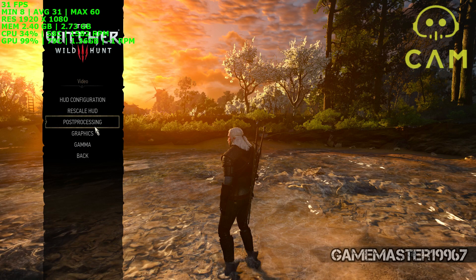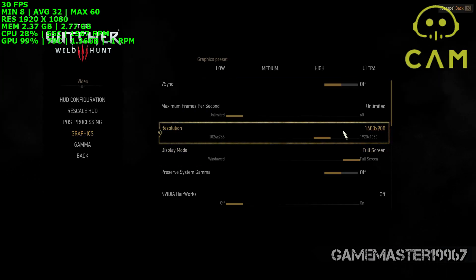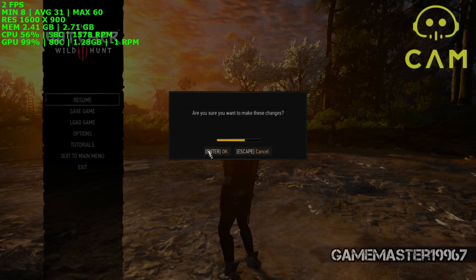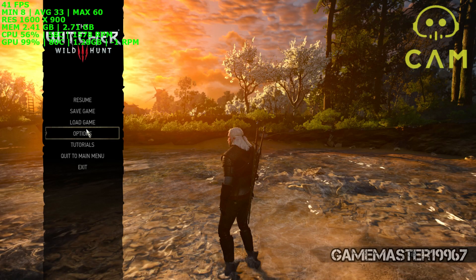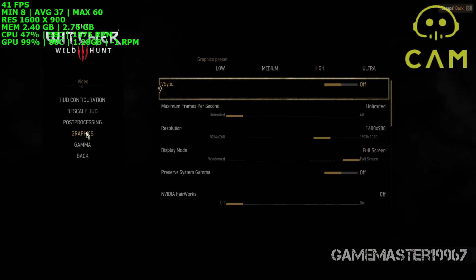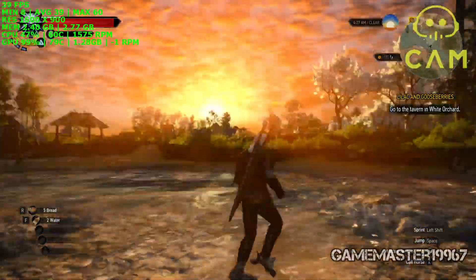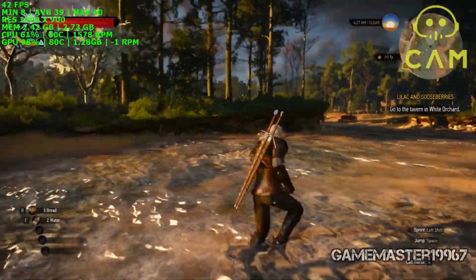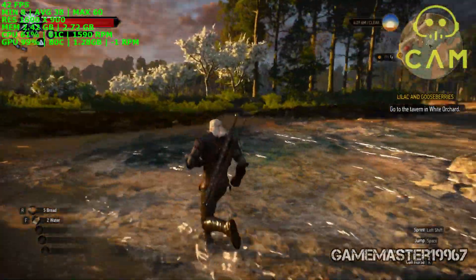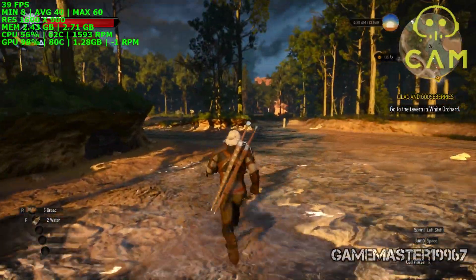Now let's switch to 900p. Going down to 900p — you can see it confirmed right there in CAM: 1600x900. It should run even better. Running in the water at 900p, we're getting around 40 frames per second. GPU usage is still stuck at 98–99%.